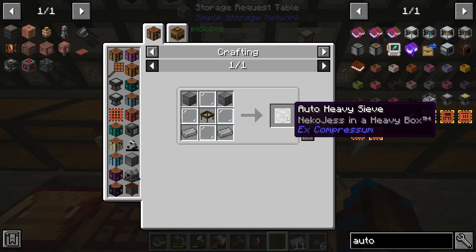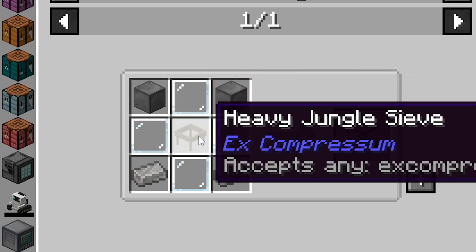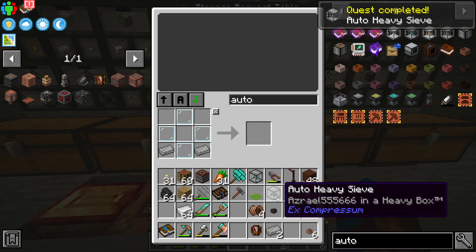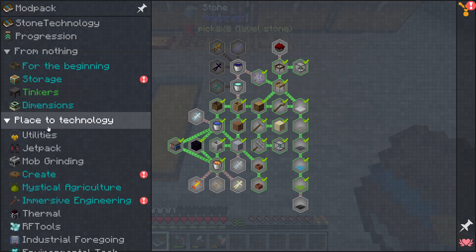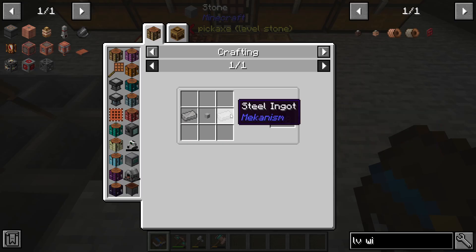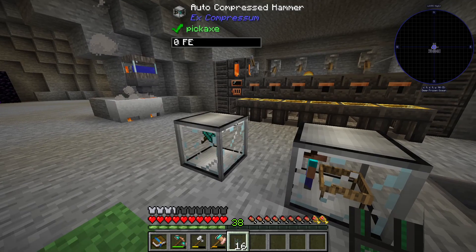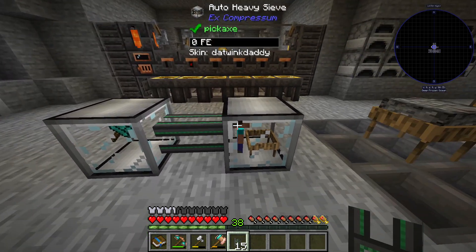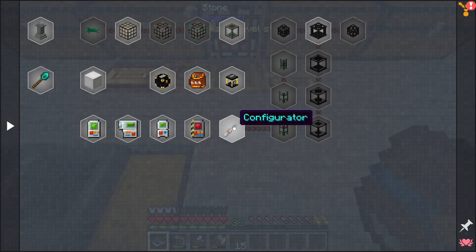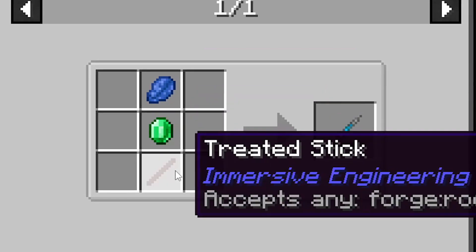While we're at it, we will also create an auto-heavy sieve, which will require steel blocks, glass panes, and a heavy sieve — all simple enough to make. In addition to the auto-machines, I will also create some basic logistical transporters, which are simple enough to make using two steel ingots and a network cable. And basically this will allow me to connect the machines together to allow items to pass through to each other. But in order to tell them when to send items through, I will need to make myself a configurator, which is simple enough using lapis, an emerald, and a stick.